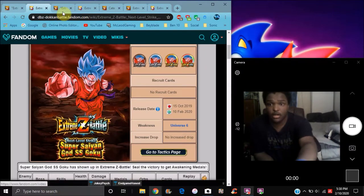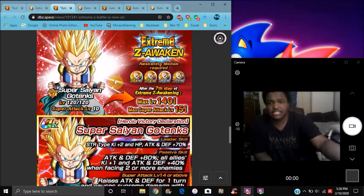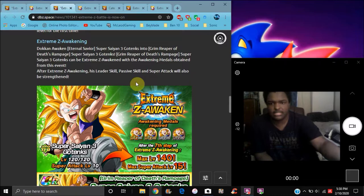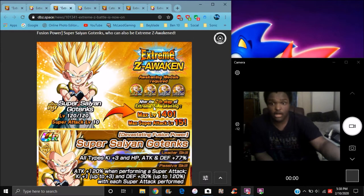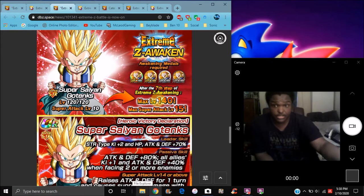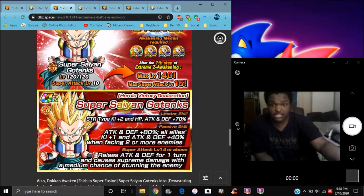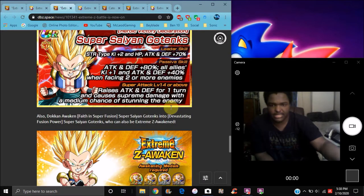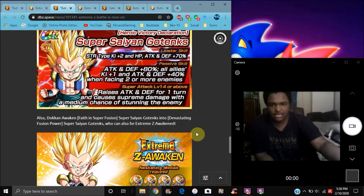This is the Gotenks EZA right here, and this event is back as well. These guys are both really good. He's especially good for Super Battle Road — if I can get two or more enemies he's really good for the experience. Before he did age a little before he got his EZA, but now he's back.